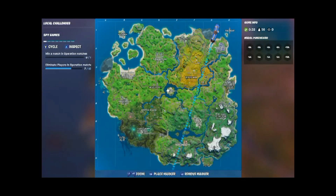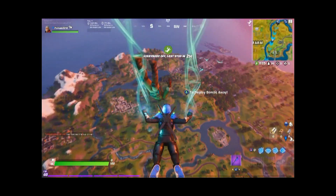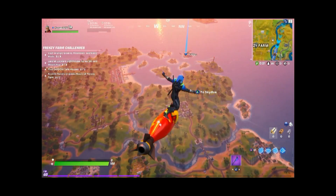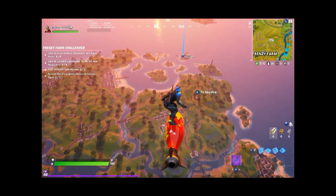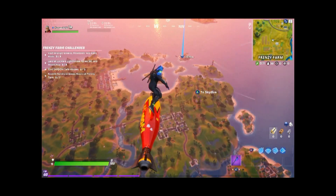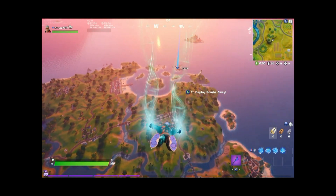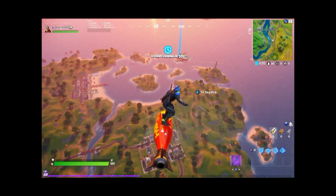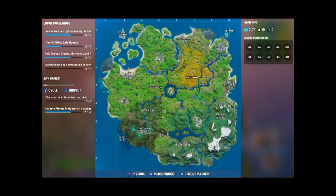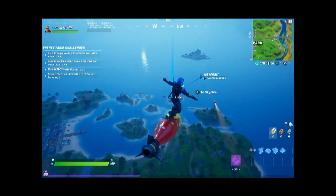And then there's mythic above legendary. We're going to go to The Shark because The Shark is the best place to land. If you don't know how to fight in a box, you don't land there. I'm going to go get the two mythic weapons from The Shark. The two mythic weapons are Spy's Grappler and Spy's Assault Rifle. I like to land at The Shark — this glider is just really cool.